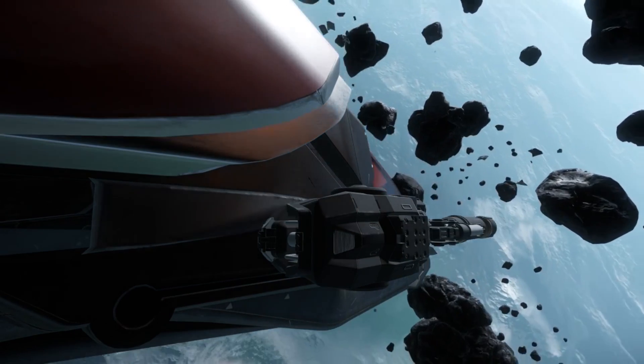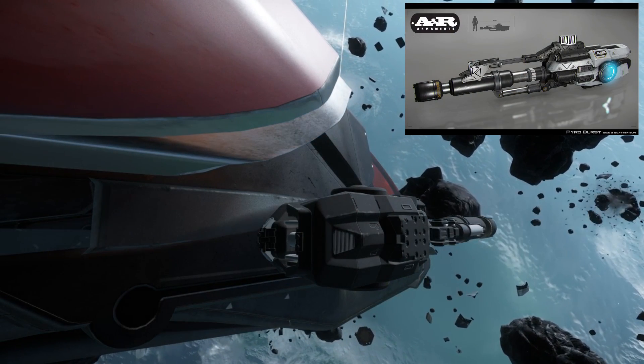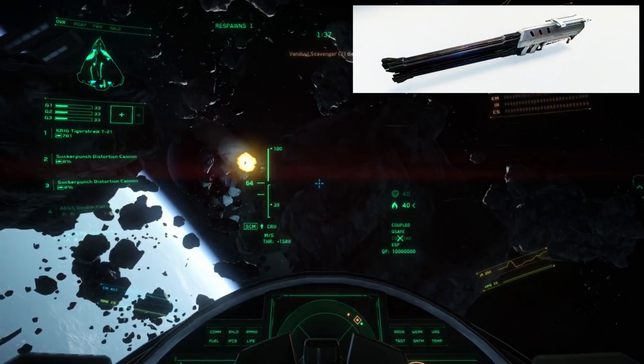Energy weapons are generally laser weapons, but can also include specialised weapons such as plasma scatter guns that act like shotguns, and distortion cannons, which degrade ship systems without causing actual damage.